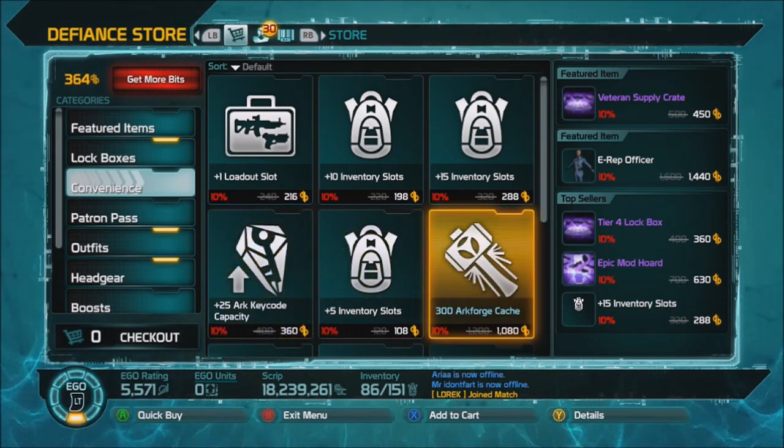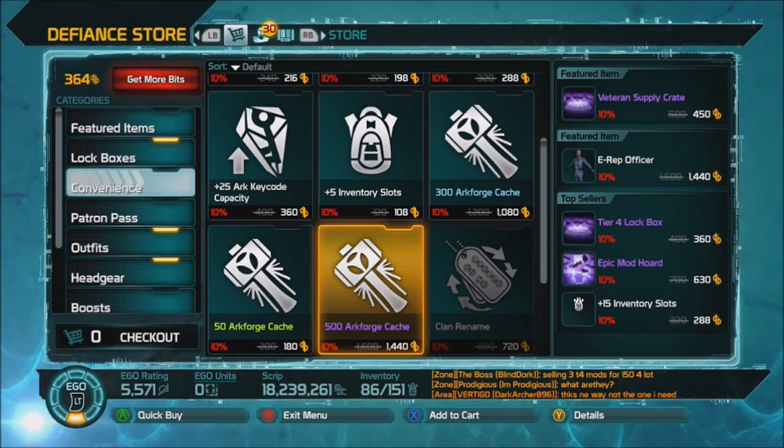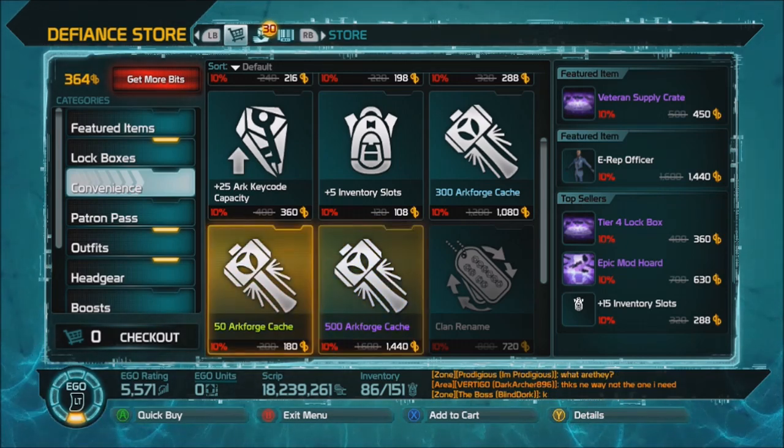I would never promote you buying Arc Forge — earn it. It's here for your convenience, to make it easier because you're trying to level something up and want it done now. I'm patient and I will earn my Arc Forge, or I will buy it from another player. I'm not going to come into the cash shop and buy this. But you can buy it if you're in a hurry and just have to have it. To me it's very highly priced.